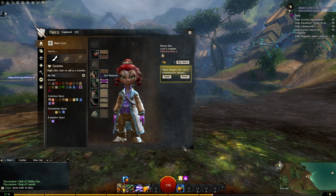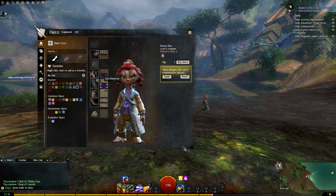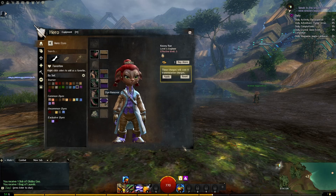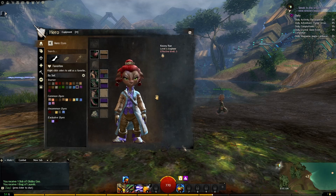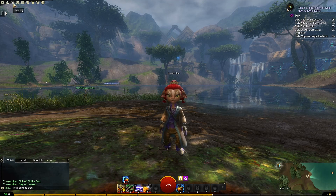If you hover over an item it's going to show you which part is actually going to be colored, and I'd rather be more subtle. I clicked the orchid color and now my fingertips are purple. We're going to go down to the boots and make them purple there as well. I don't think I want my boots to be blue - I've got lots of blue on the back of the jacket. Once you select your colors you can just hit apply - apparently there's no charge - and it worked.